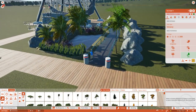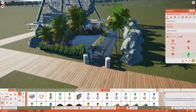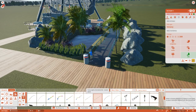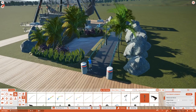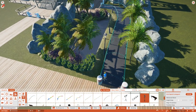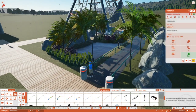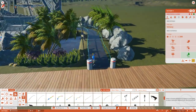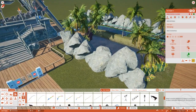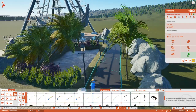Ride rating is now 70% so they're going to be quite happy with that. But we're not quite finished just yet - I'm going to add some lighting, just a few little lights by the water edge, so obviously you want people to see where they're going. What does that do to the ride rating? 72% or so - still in the green, which means people will be quite happy to go on that. I do like this area, I like the lighting. So that's done - that's our first ride in place.